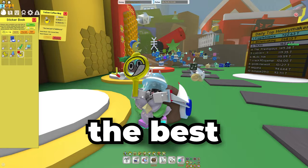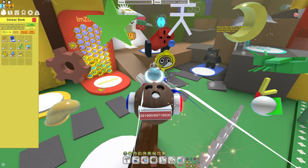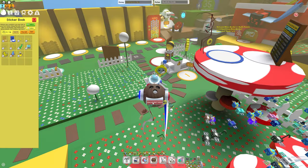The first way to get stickers is just to find them around the map. It seems like five to six stickers spawn every single day. Not everyone is going to have a sticker in the same place — I just had my sticker right here while others can have their stickers somewhere else. But that's only the first way to get a sticker.